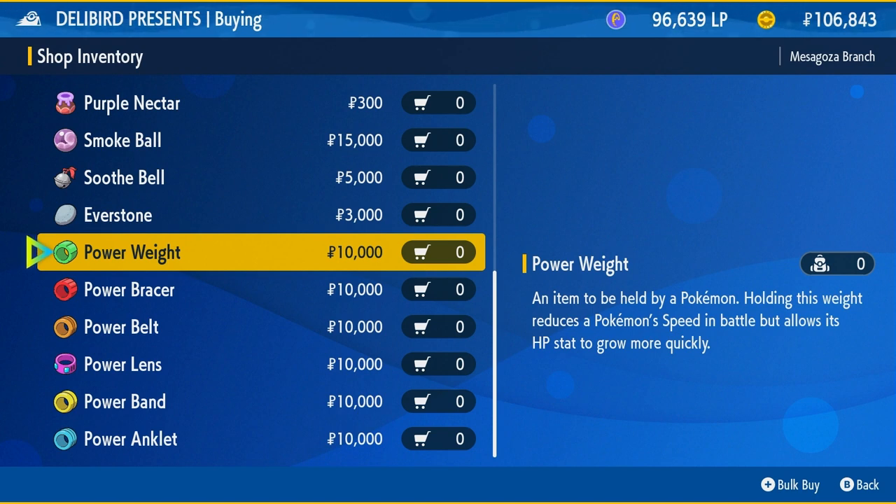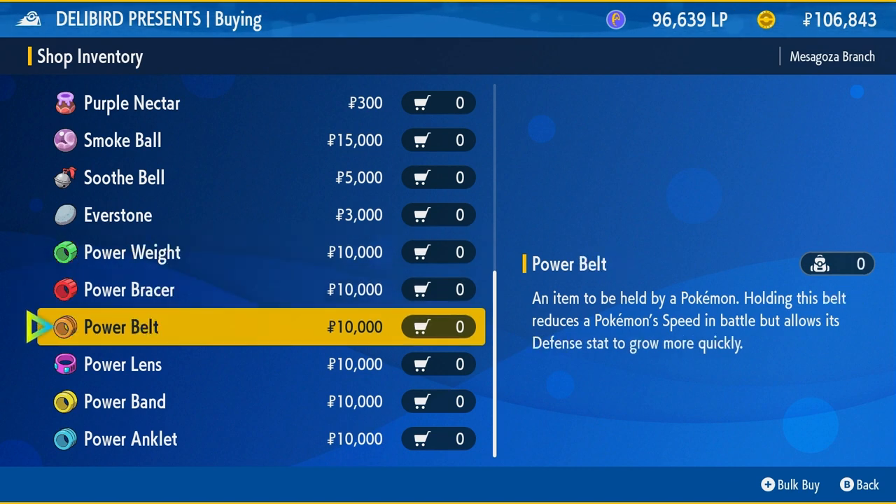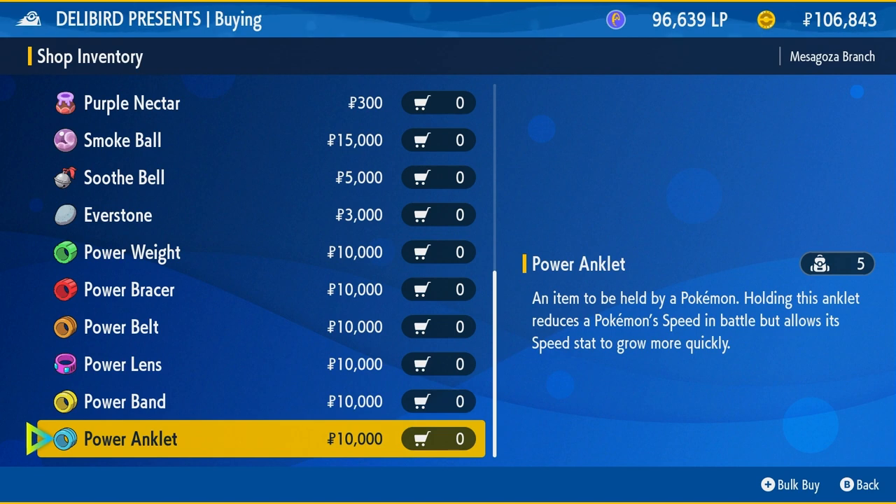Each item tells you which stat it boosts. Holding the weight reduces a Pokemon's speed in battle but allows its HP stat to grow more quickly. So Power Weight is for HP, Power Bracer is for Attack, Power Belt is for Defense, Power Lens is for Special Attack, Power Band is for Special Defense, and Power Anklet is for Speed.